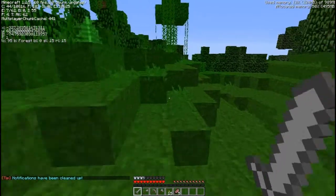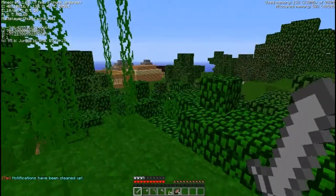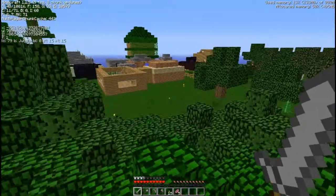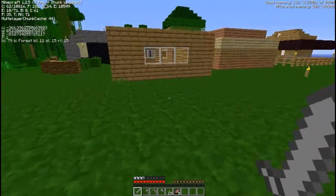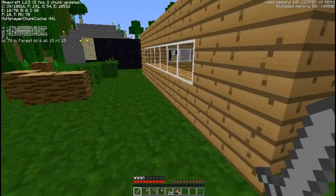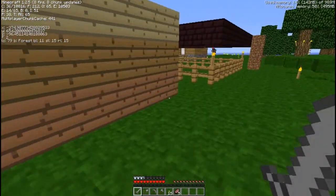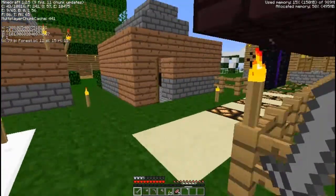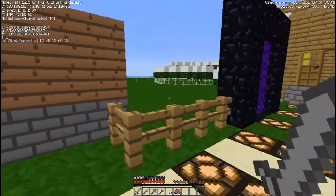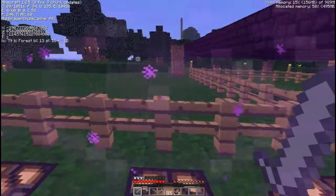Notifications have been cleaned up — don't know what that means, but sounds good. I see the little shelter that we spawned in. Let's go to the nether. I'm hopping in the nether portal that's right outside there, right outside the warp.